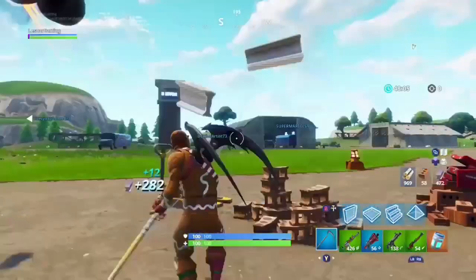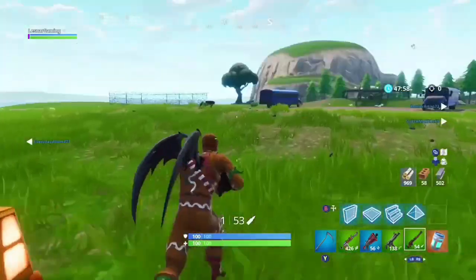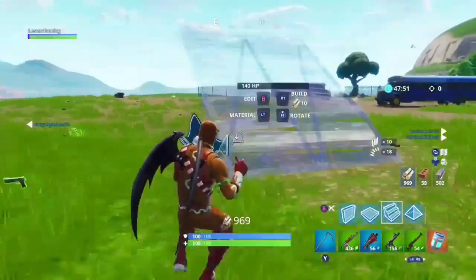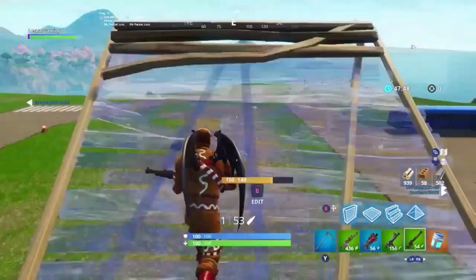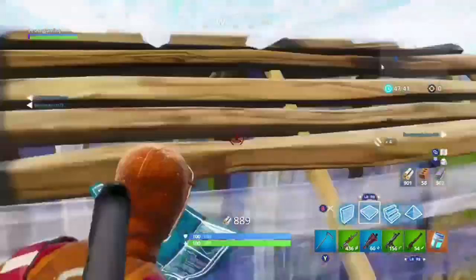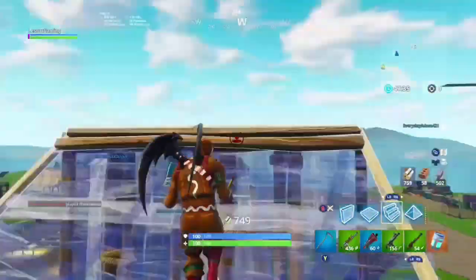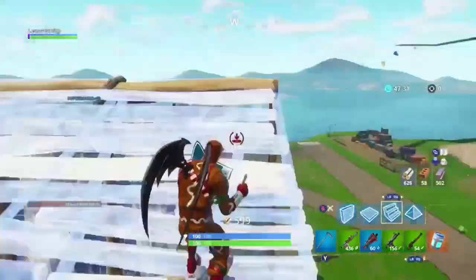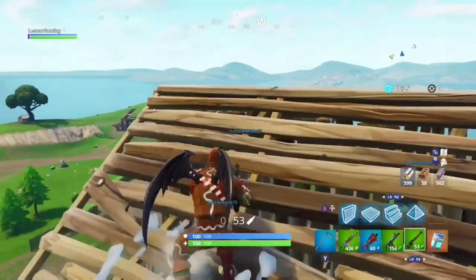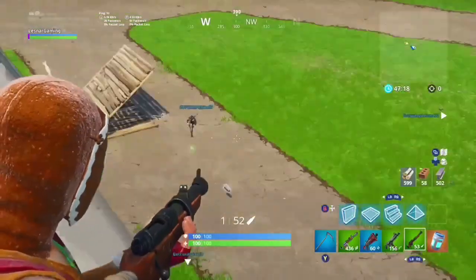This glitch I came across pretty randomly. Me and my friends were doing a playground match, fighting in Tilted Towers. I went AFK to eat dinner and they were obviously killing me for kills — I think they killed me too many times and the game glitched out completely and spawned me on spawn island. My friend even texted me while I was eating and said I was on spawn island.